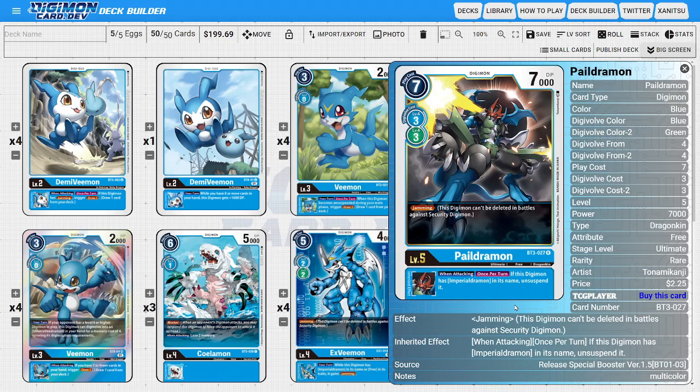Next, onto the Ultimates, I'm going to be running four copies of Pai Yildurmon — the BT-03 version. This Pai Yildurmon is still really good for the deck because it's just one of the best inheritables Imperialdramon can be playing around with. It natively has the jamming ability, so when we swing with this card, we're going to be drawing a card off of Demi Vimon. It can Digivolve off of blue and green, so running Stingmon isn't really that big of a deal because we're not losing any tempo in our color Digivolutions.